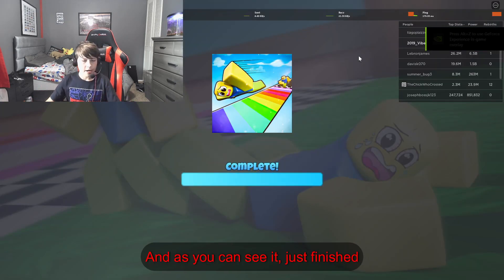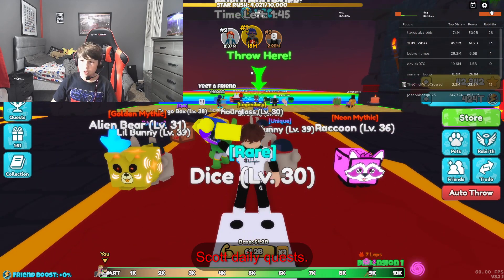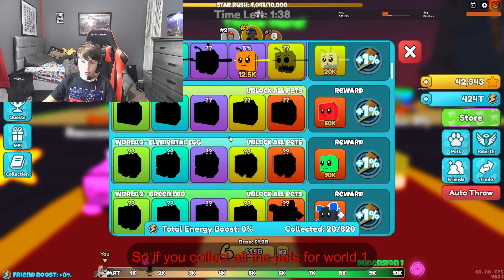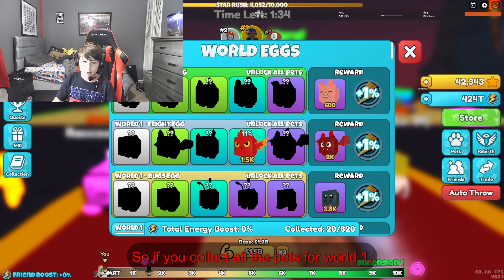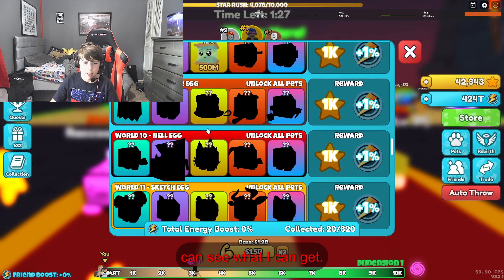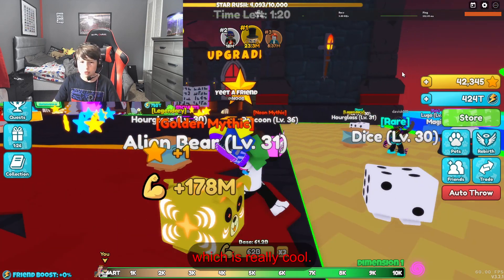Alright guys, we're in the game now and it just finished loading. You can hear some nice music here. It's got daily quests. So you've got quests, gifts, and collection. Collection shows all the different pets you can earn. If you collect all the pets for world one, then you get an exclusive basically. Right now I'm in world ten, so I can get all of these, then get 1,000 stars and plus one energy, which is really cool.